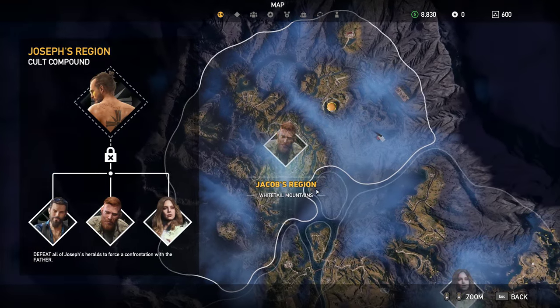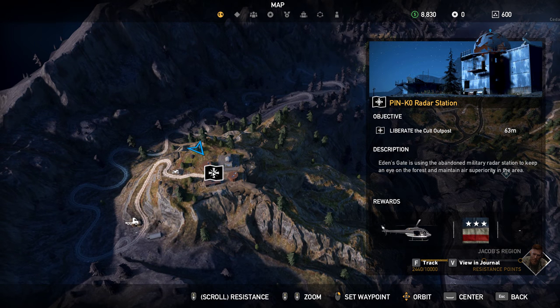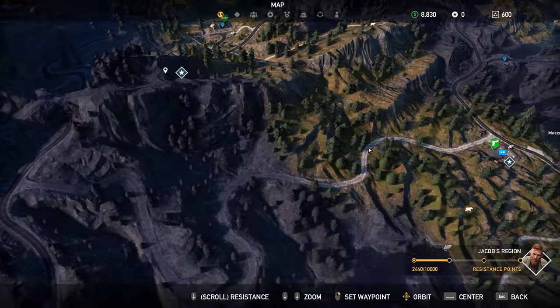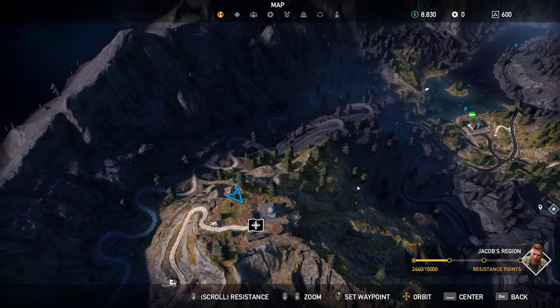This is going to be located in Jacob's Region on the far west side of the region on top of this big mountain. We're going to be entering from the northwest side of this outpost, and we're going to be using the compound bow, throwing knives, and regular takedowns. If you don't have the compound bow, make sure to go to a general shop and purchase it. It's the most basic starting bow you can get, and it should be very cheap with no unlock required.